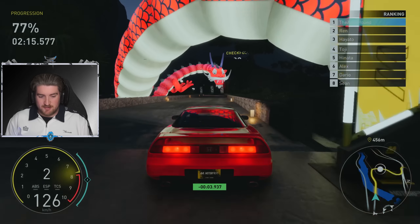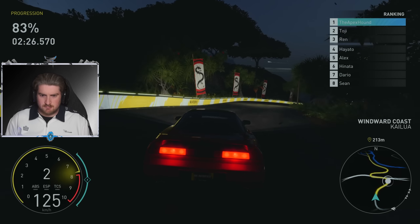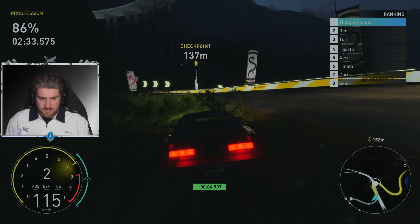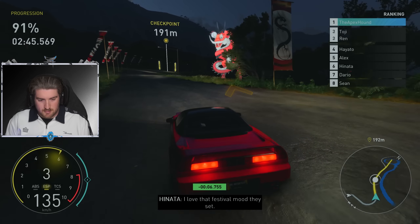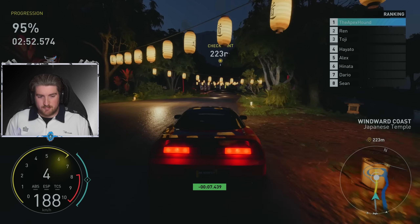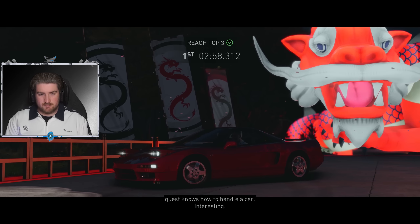4 seconds clear, pretty much. That is a pretty awesome canyon though, I'm not going to lie. 6 seconds clear — gaining a second every checkpoint here it seems like. Festival mood they said, feels just like our own traditional festival back home. All right, really good start boys. Yeah, we need to turn the AI up, that's for sure. 2:58.3 — solid lap time to start. 12 seconds clear in the end? How the hell were we 12 seconds clear? The nitro at the end really boosted us that much? That's hilarious.